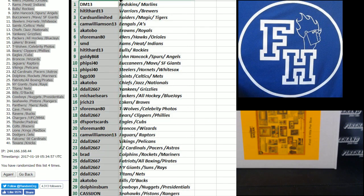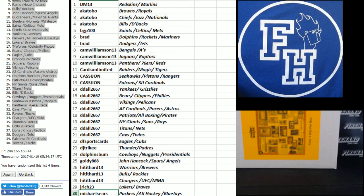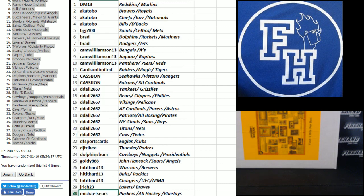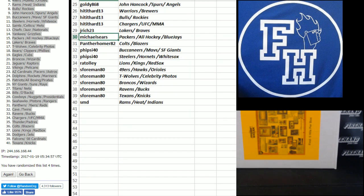Put these in alphabetical order by name first. Let's see the top 30. DM13 — because it's all in capitals, it leaves them up top. One of the quirks of old Excel — that's just what Excel does. So you go DM13 down to Michael Sears. Take a look there, see what you guys get. 31 down to 40, Panther Homer 82 to SMD.